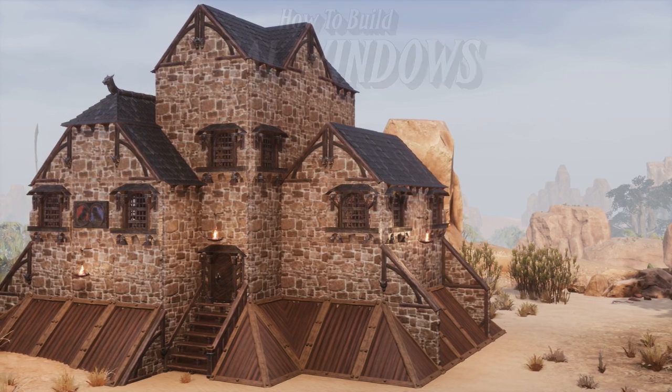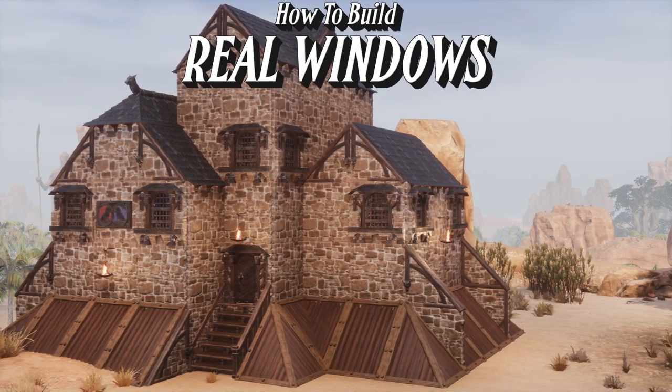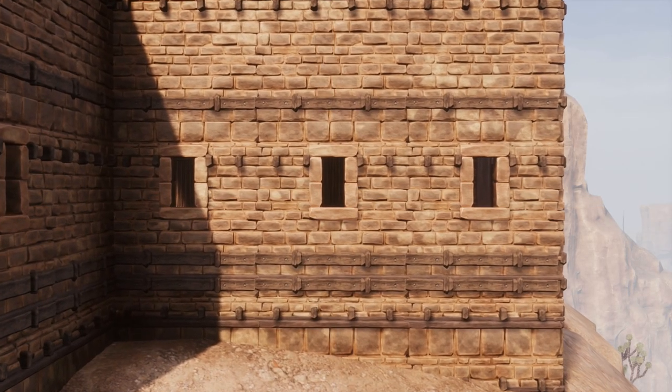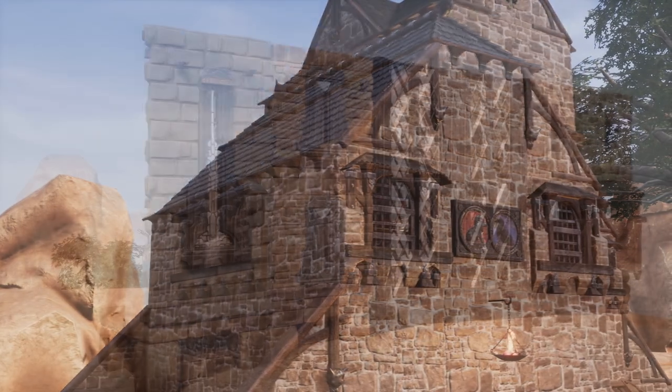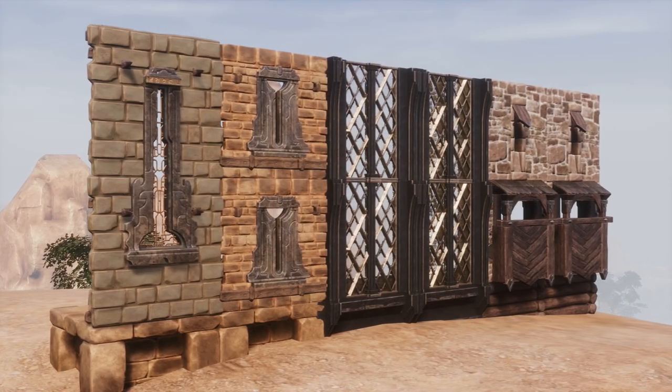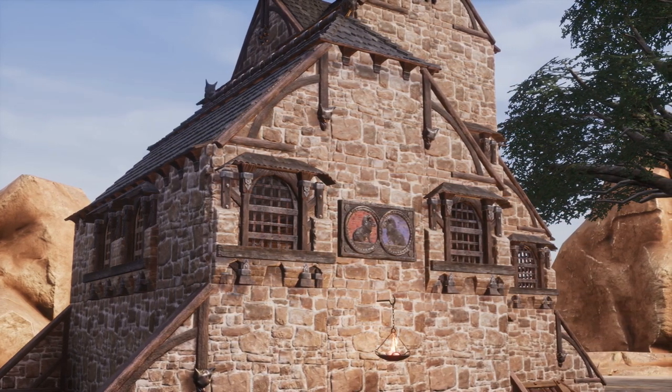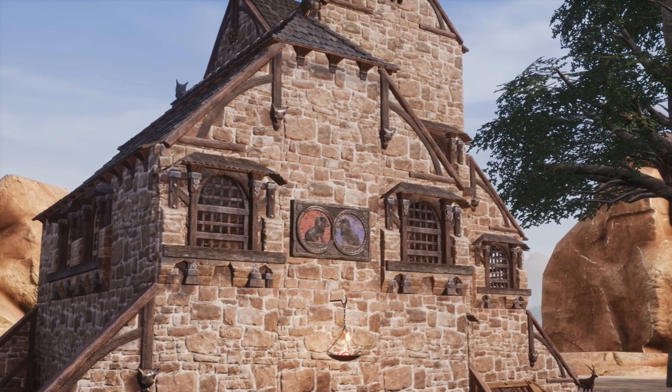One of the most common complaints I always hear about the building sets in Conan is about the windows. I mean, what are these? Sure, they're great as window slits for castles, and some of the packs have had slightly better window options, especially Arcane, Stormglass and Numidian. For actual windows, mods have rectified this issue on PC. However, there is a way we can create our own windows with no mods whatsoever.